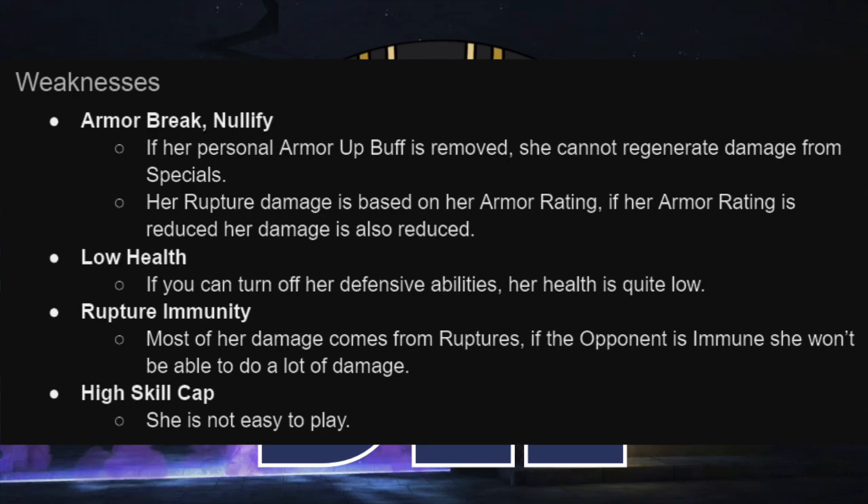On the weakness side of things, she does care quite a bit about her armor-ups, and so armor breaks — specifically her one armor-up buff getting nullified — are a real problem and hold her back in a bunch of different ways. She has pretty low health, and so while she has a lot of really strong tanky characteristics, if any of them fall through, you can feel it in a hurry. Almost all of her damage is rupture-based, so against somebody who doesn't feel those, or if somebody has very high physical resistance, she's going to slow down significantly. And she's not easy to play. She is probably easier to play than you will think at first, but this is somebody who does require you to change your defaults and who then has some risk from you doing so. So if that is not your kind of character, then she may not be for you.